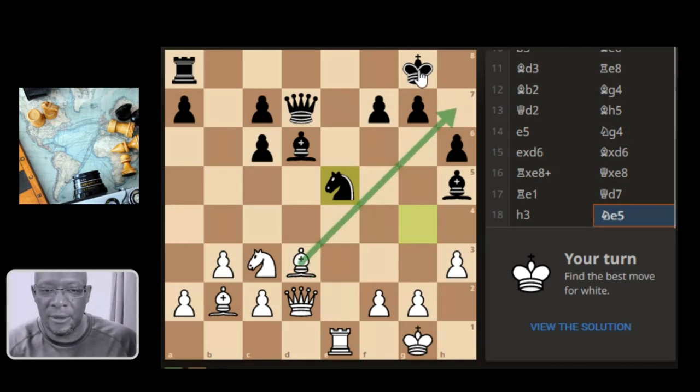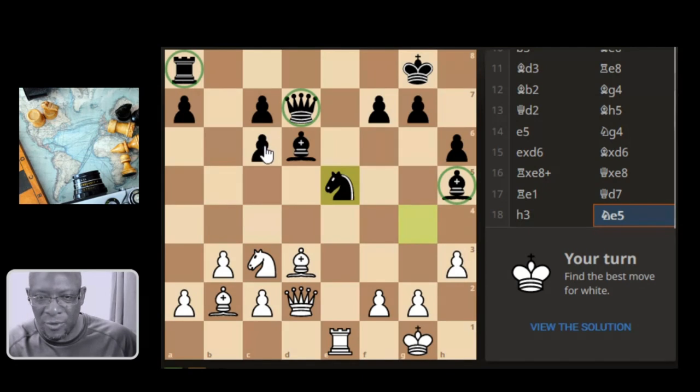There we go. Bishop takes — nothing fancy, nothing arty there. I can't see that. Best move for white. The queen has got protection on. This bishop doesn't have any protection on. I think that is a query. The bishop's got protection and that's got protection. The rook doesn't have any protection, but I don't think we can get there. X-ray through to the knight.